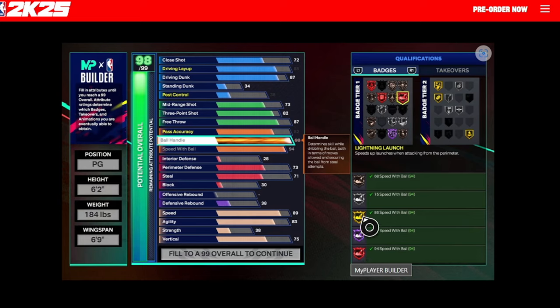There's only two badge tiers this year instead of four, so they cut that down a bit. I also noticed the takeover tab in the builder — it appears you're going to be able to see which takeover you can get, and it's going to be tied more to your attributes, as opposed to just selecting whatever takeover you want. Kind of tying back to a feel similar to 2K20 with the pie charts, where your builder would give you options based on how you built your player.